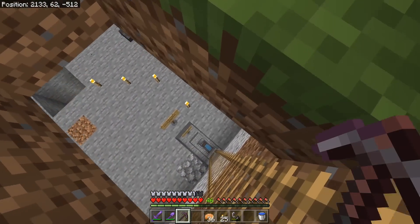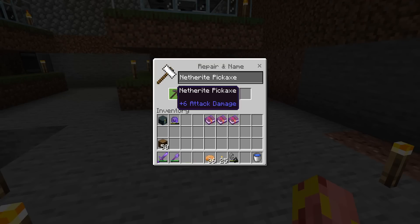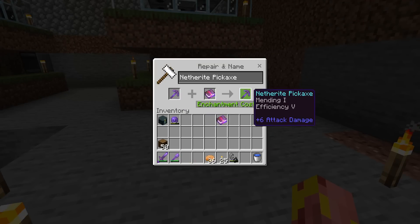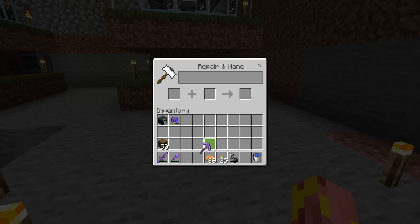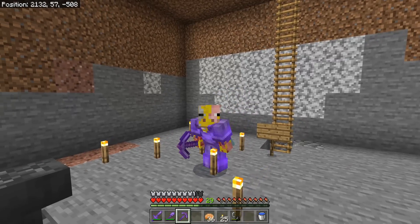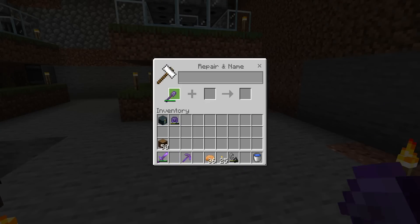We go downstairs to where our anvil's at and now we can re-enchant this thing. Put it in there, get some Mending, put some Fortune or maybe some Efficiency on it, and there we go. Netherite pickaxe is good to go — this thing will no longer have block lag. We've got to do that for the shovel as well because it also has Unbreaking.